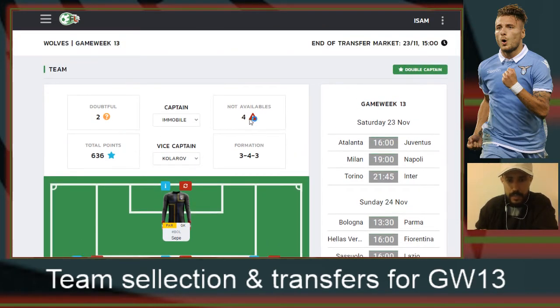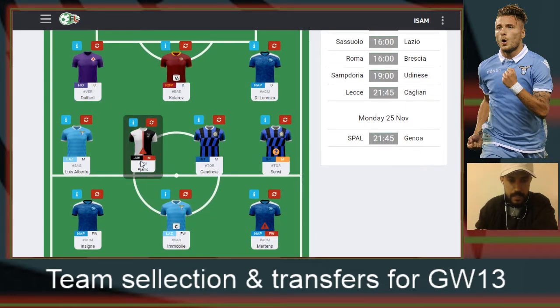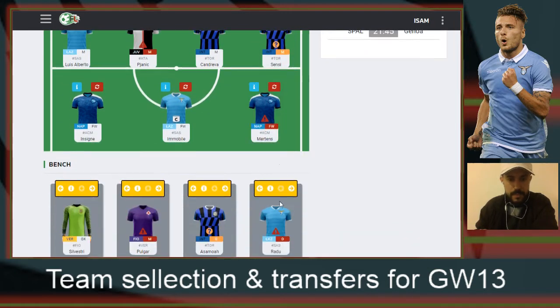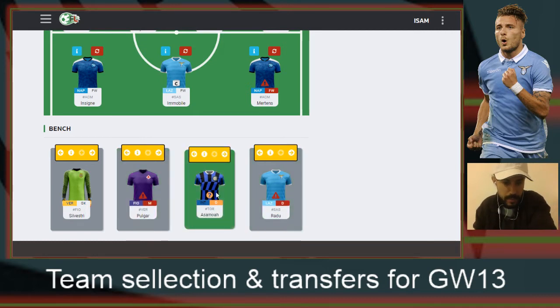As you can see, I do have four players who are not available and two are doubtful. Those players are Bjaric with a red rectangle, Sensi with a question mark, Mertens with a red rectangle, Purgar with a red rectangle as well, and Rado and Samoa with a question mark.